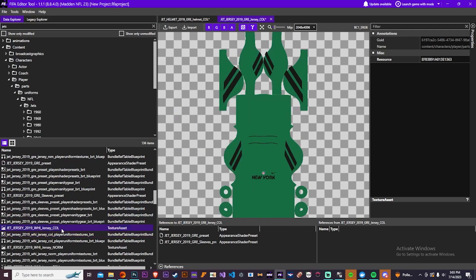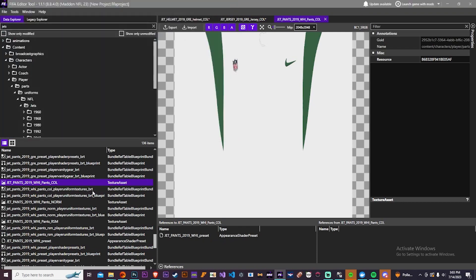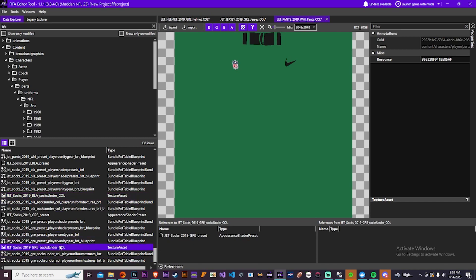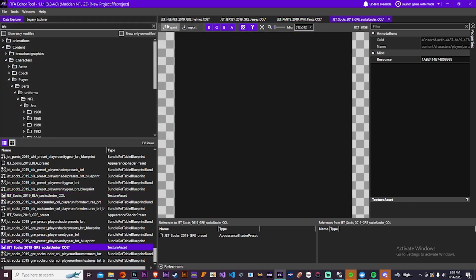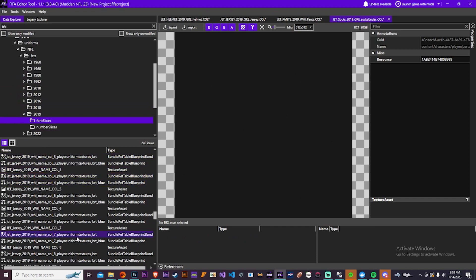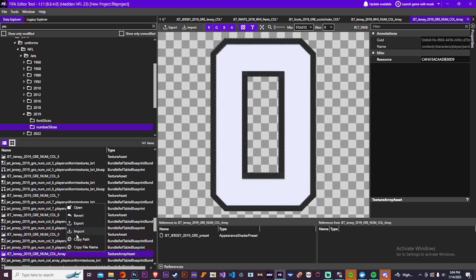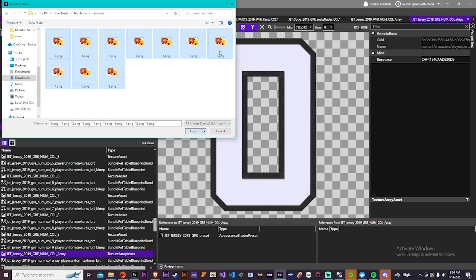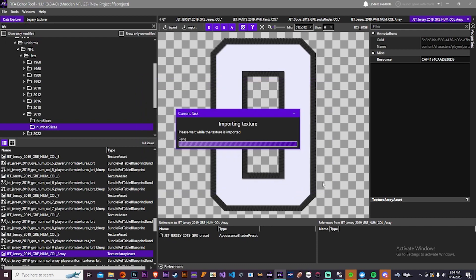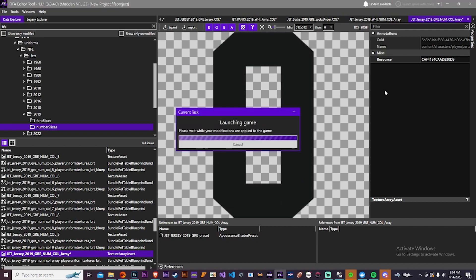Now I come over to the jersey, the pants, and the socks to overwrite all that stuff and get it ready for uploading. There are so many files for each team, so when you're going through it just make sure you're overwriting the right thing you actually want. For the numbers, go to the number slices folder and find the array — make sure it's the same array as the jersey you overwrote. I was overwriting the green jersey, so I want to make sure I'm overwriting the green number array. Select all numbers zero through nine, press import, and it will upload and overwrite all those numbers.